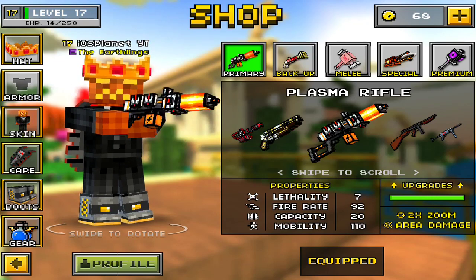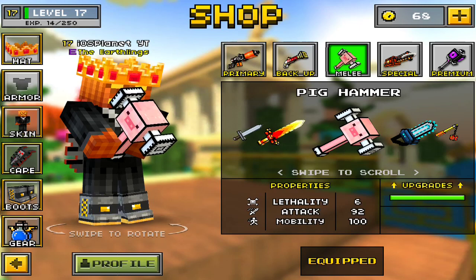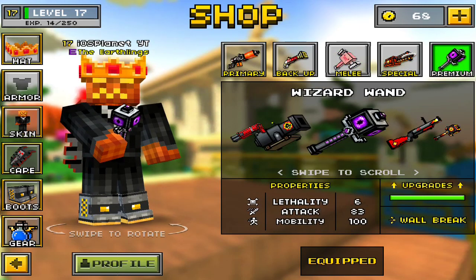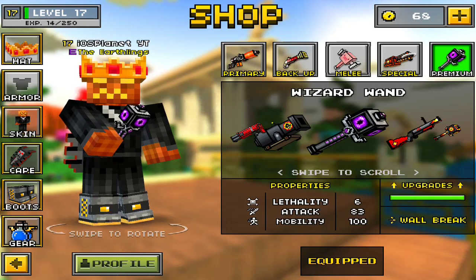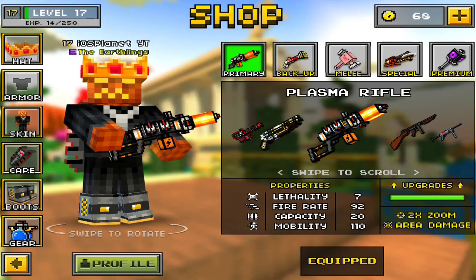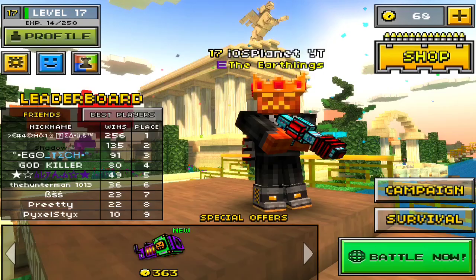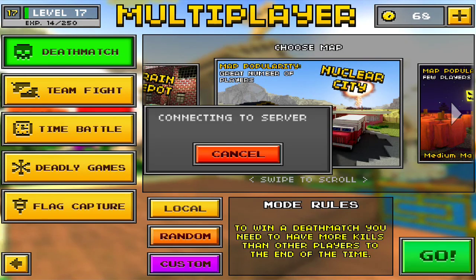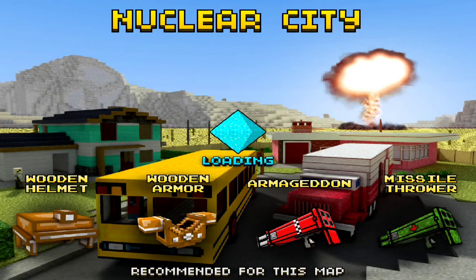Jumping into the video, we have the Plasma Rifle, the Flower Power, the Pig Hammer, the Razor Thrower, and the Wizard Wand. All 5 of these weapons you should not purchase in Pixel Gun 3D — not because they cost a lot of coins, because actually they're pretty cheap. I'm going to be pointing out the flaws in some gameplay. I play Nuclear City because it's very populated and I never get empty lobbies — it's always pretty much full.